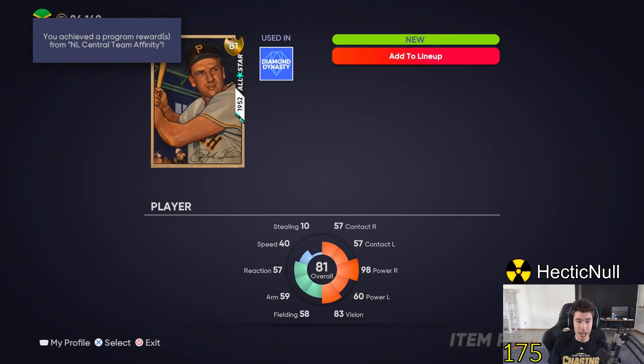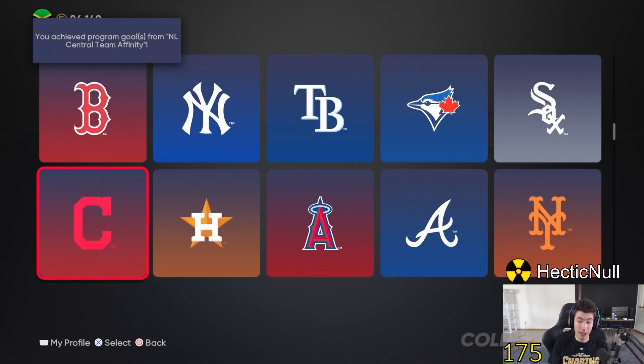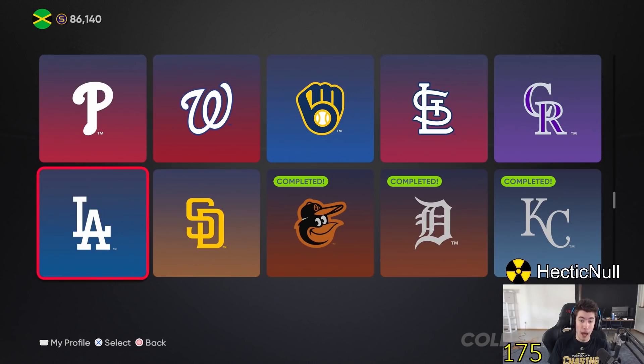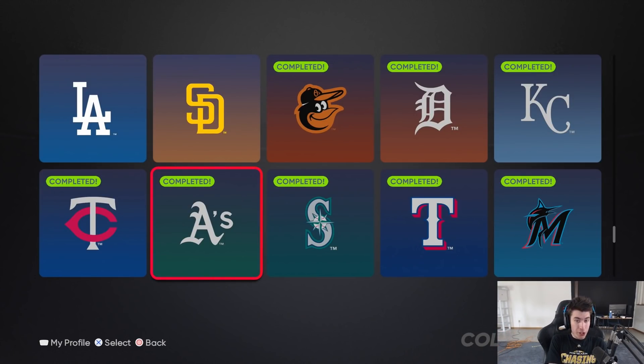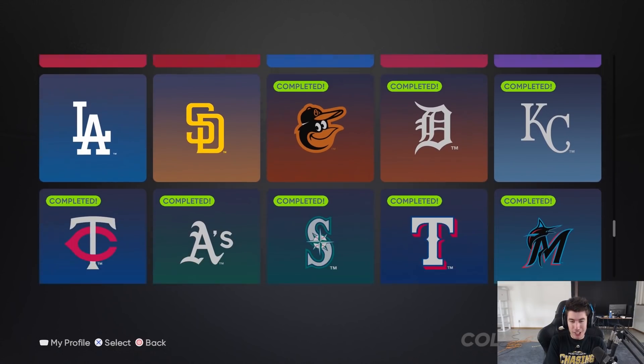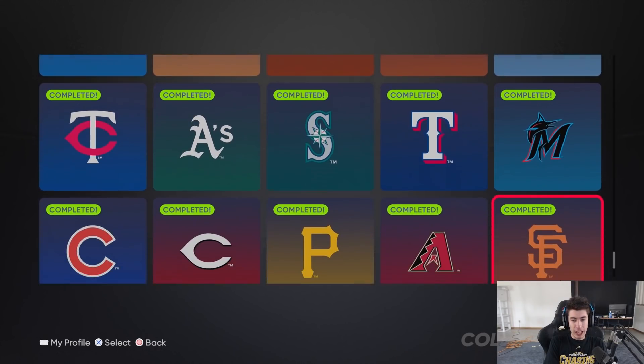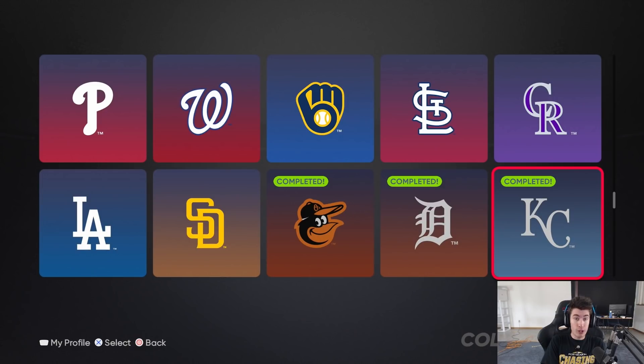We got nearly half of the 30 MLB collections done. All the remaining ones are going to be more expensive since they each have at least one diamond. I just wanted to show the collecting process since some people like to see that. Those are the 13 - plus the Pirates - collections I'd recommend first, especially for no money spent players. Hope you enjoyed the video - like, comment, subscribe, and find me on Twitch at Twin Gaming TV, 10 a.m. Sunday through Friday.